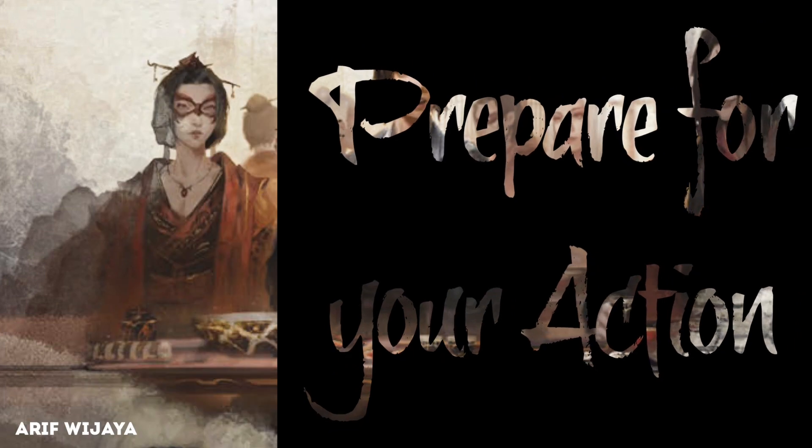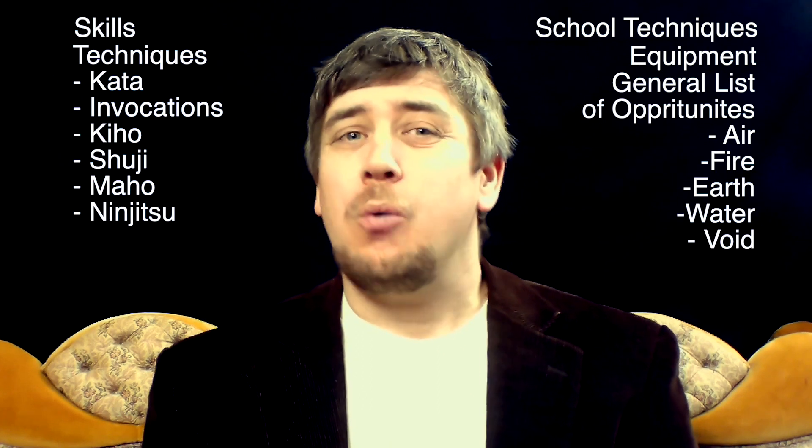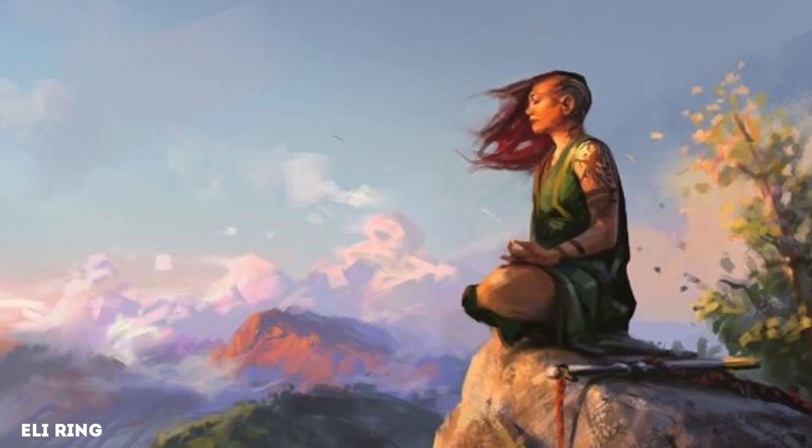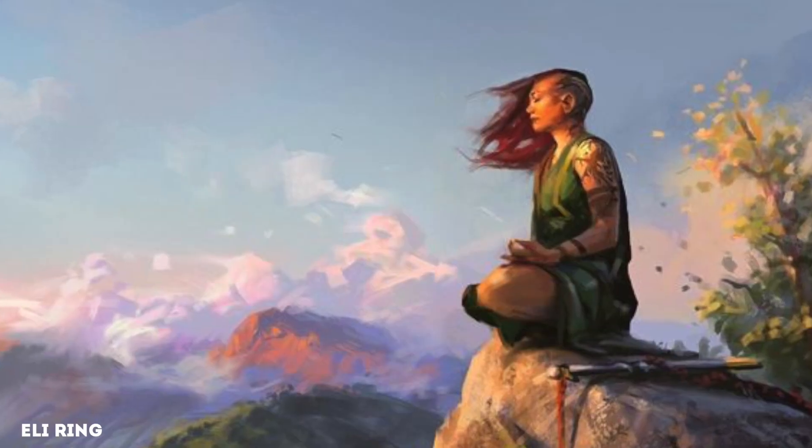Now on to the fixes! An experienced character has many abilities they can activate with their opportunities — their skills, techniques, and then just a general table of opportunity use. When you make your roll, you might be overwhelmed with the options, and then the game comes to a crashing halt as you search your character sheet and book desperately for that extra advantage. How can we get this game moving again? Quick answer: prepare for your actions.